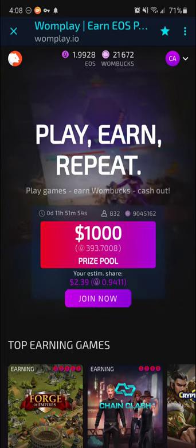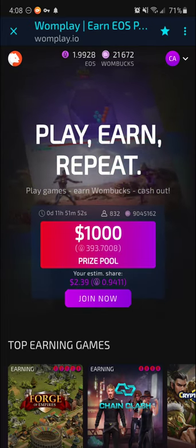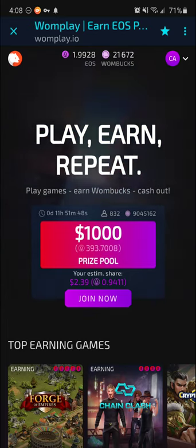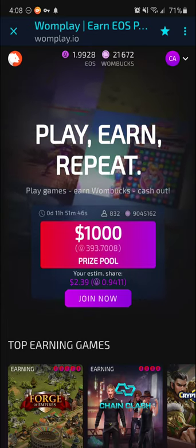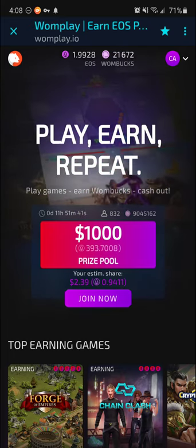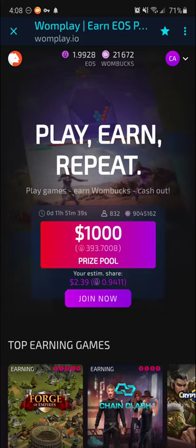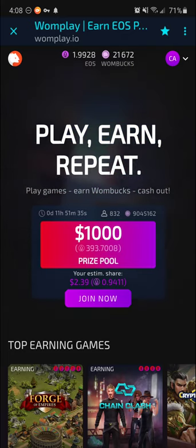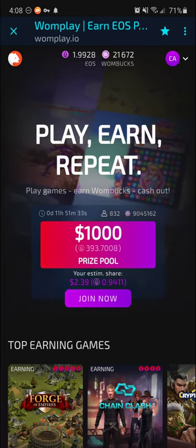They also said they had an amazing referral program that's supposed to get even better over time. So, OnePlay is an extension within the Wombat Wallet app. You need to download the Wombat Wallet on your mobile device or get the Wombat Wallet Chrome extension, because you can use this on a Chrome browser as well. The phone is the best way to have the most earning options through OnePlay.